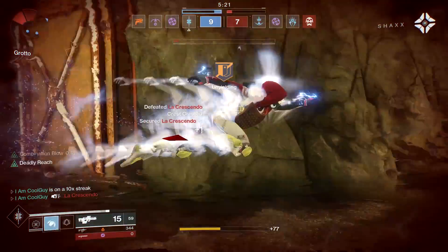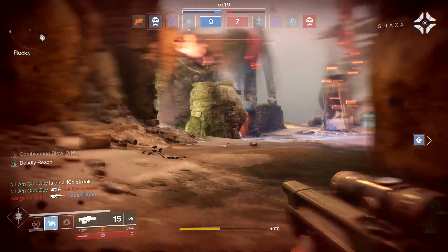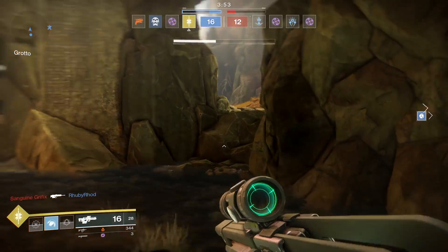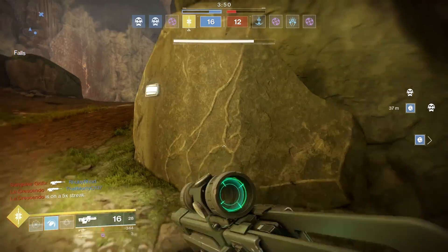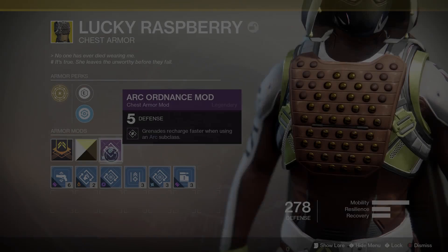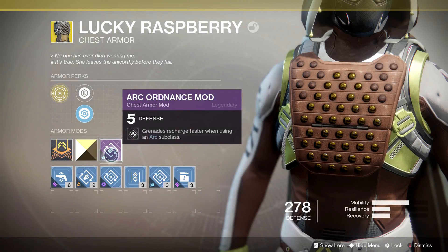All you have to do is land the grenade. Once it hits, you have the chance to instantly get it back. Grenade recharge is a tad bit slower in Destiny 2, so you need to make that grenade count. This exotic comes with the Arc Ordnance mod, which is huge — arc grenades recharge faster. If yours didn't come with it and you have the mod, I highly recommend putting it on.